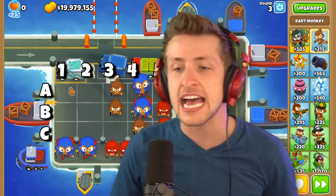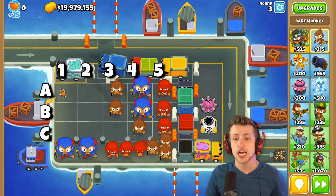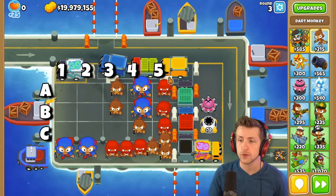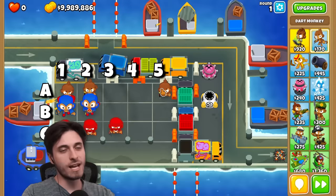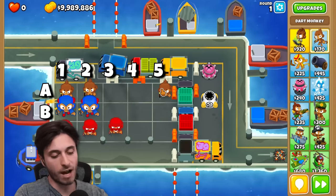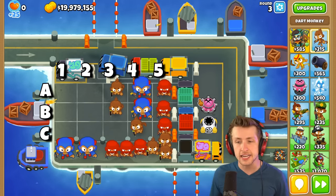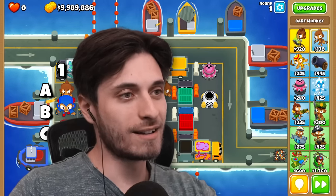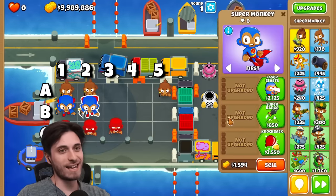Okay, I'm gonna guess — remember, A's at the top and it goes A, B, C, and then it goes from one to five. There should be something on the screen for you. So A1 is top left, C5 is bottom right. I'm gonna guess B1. B1 — that is a hit!